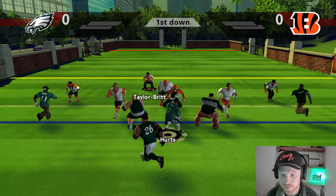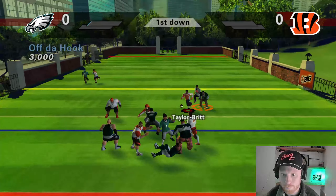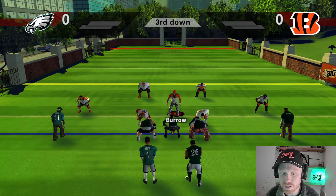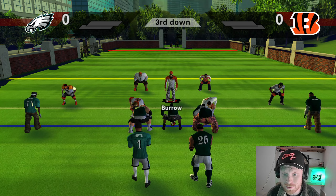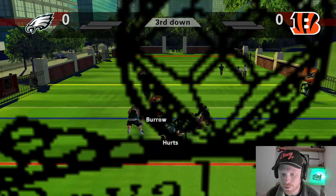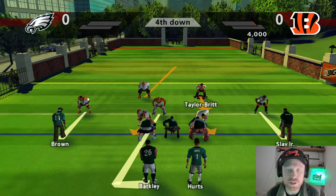Bengals starting out on defense. We do need to get a good stop, maybe a turnover right away — get that ball back. Great coverage to start. Checking out the Bengals wearing white, we got Jamar Chase here and we're going to be usering him. We should have got a pick. Trey Hendrickson and Logan Wilson getting up in there. I do have Brown playing safety right now, that's going to be a problem. It's already fourth down — Trey Hendrickson with an excellent sack on Jalen Hurts. We've got to make this stop right away.